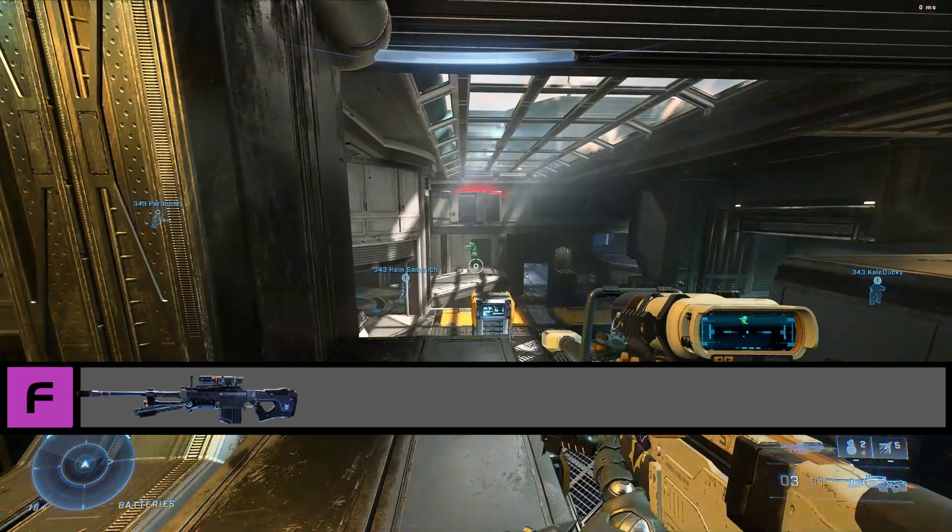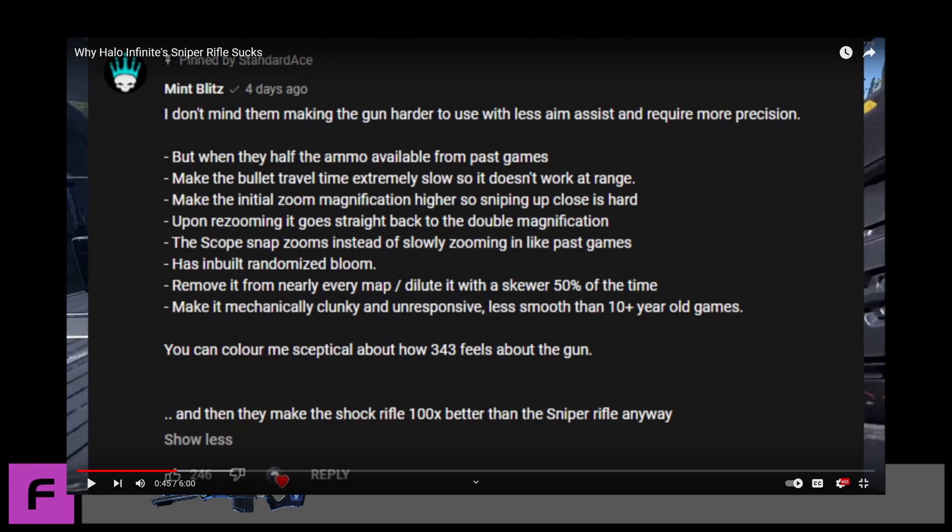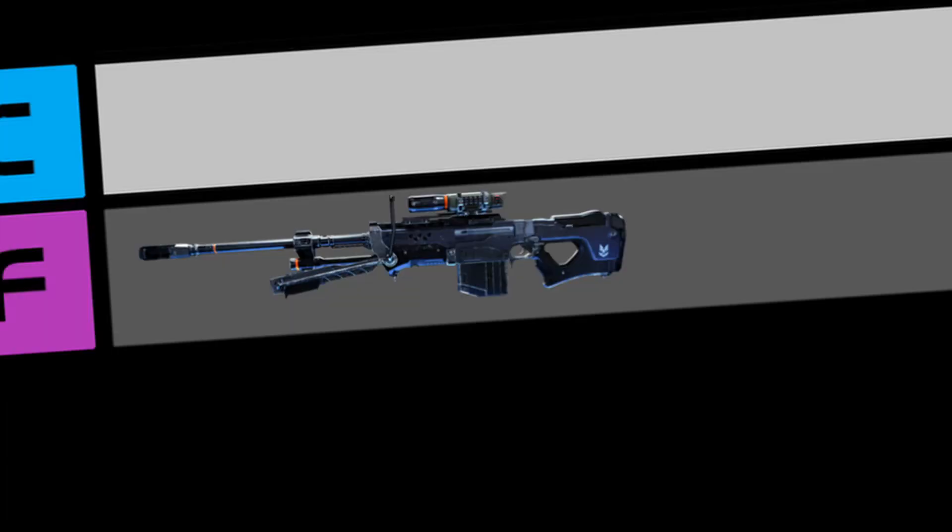We're gonna start with F tier, and there's only one piece of trash in this category. That's right, it's the S7 Sniper. I saw a Mint Blitz video the other day pinpointing exactly why this sniper rifle is complete dogshit. His video is worth a watch, and a link will be in the description for it if you're interested. There's nothing in C tier, because I genuinely believe that 343 did a great job with the Halo Infinite sandbox, for the most part, except for that goddamn sniper.